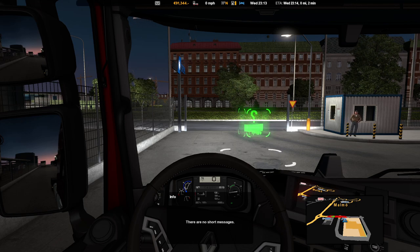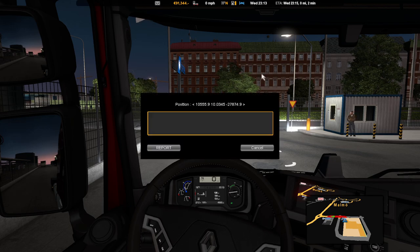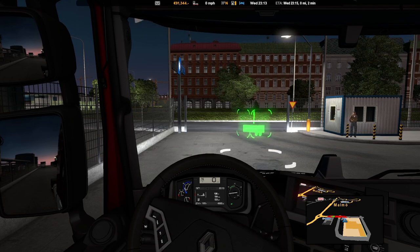F9 — I've forgotten what it does. F10 takes a screenshot, at least inside or outside the truck. F11 — if you find a bug and want to report it, you just press that and type in the issue, then click Report and it gets sent to SCS. F12 is a screenshot one again. And that's the F keys covered.